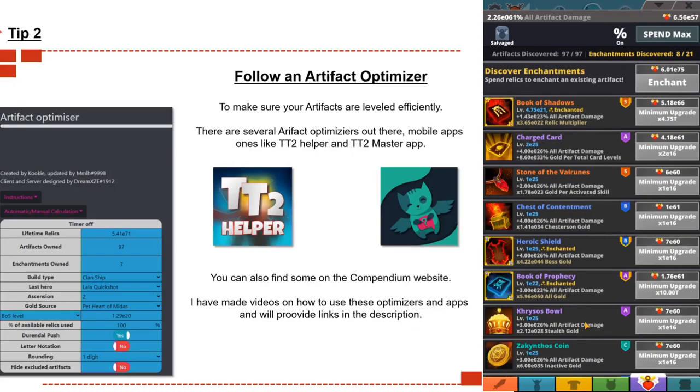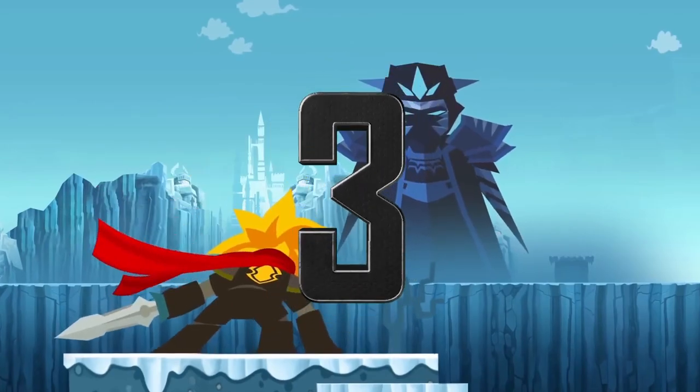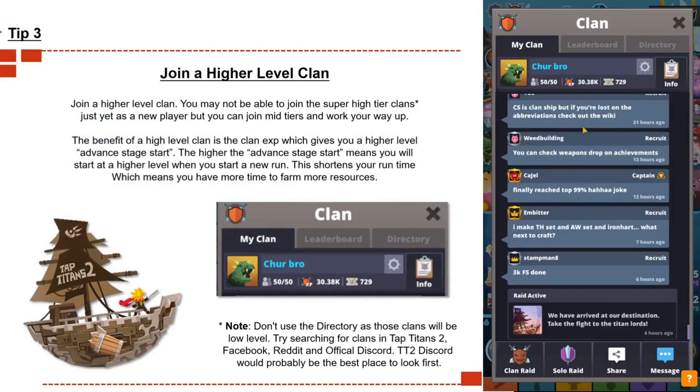Optimizing your artifacts is the next step you should be doing. It's all about building your foundation to make sure you're quite powerful before you begin the tournament.